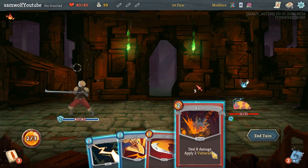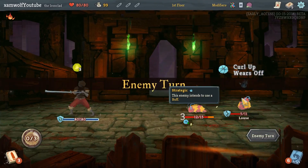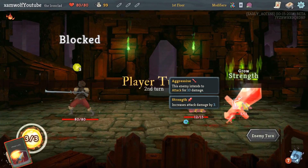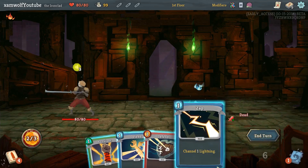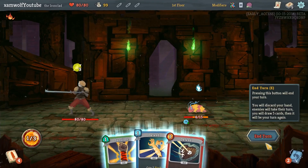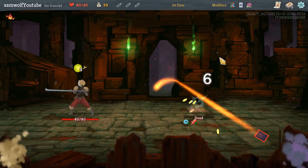Okay, block so we take no damage, then Zap and hit with a Strike. I want to kill this one first because it'll strength up. Strike, hit him with the Zap — he's on one — and there you go.